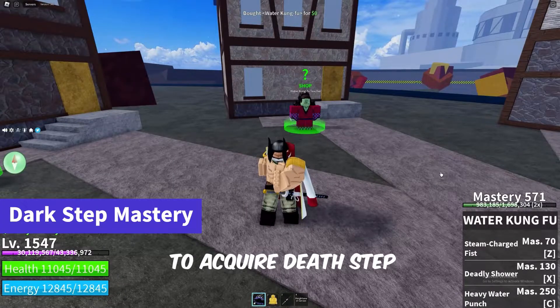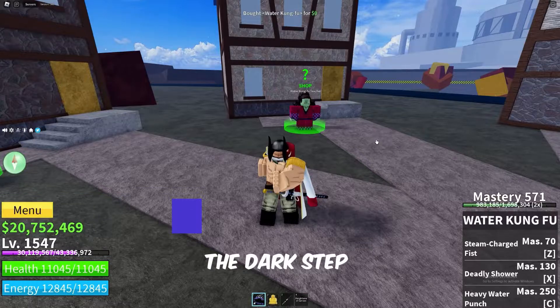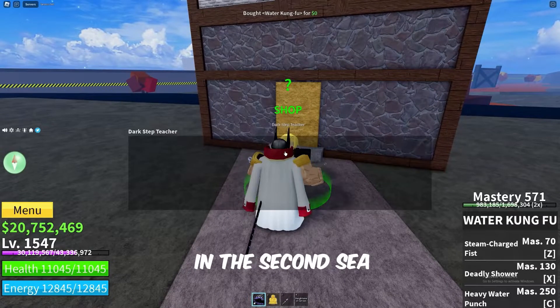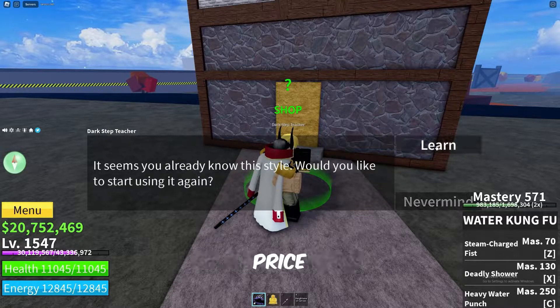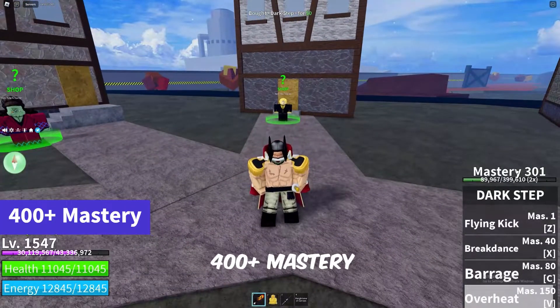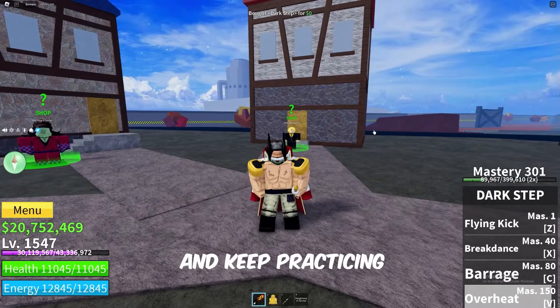The first requirement to acquire Death Step is to achieve 400 plus mastery on the Dark Step fighting style. If you're unsure where to find Dark Step, head over to the hot and cold island in the second sea. There, you'll meet the Dark Step teacher who sells it at a reasonable price. Grind with Dark Step until you reach that 400 plus mastery mark. It might take some time, but stay patient and keep practicing.